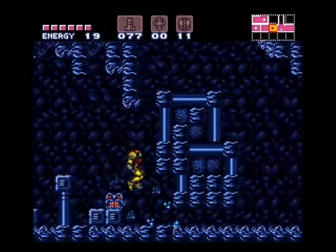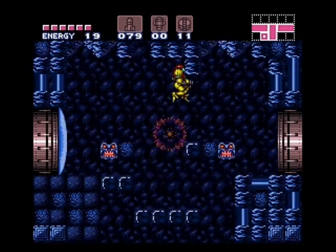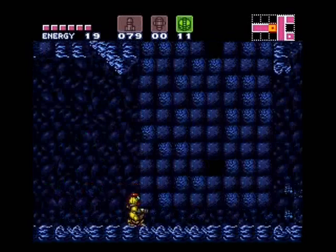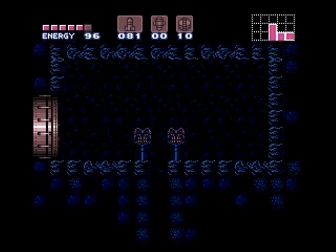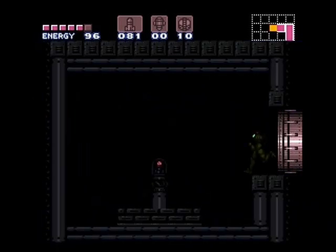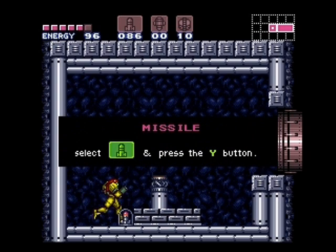And then we'll be headed back this direction — looks familiar, it should. We're going in this room over here for the third time. On this next room, you can actually use the quick charge again if you want to, to save yourself a little bit of time, and you can have your charge built up by the time you hit those blocks right there. Otherwise you'll need to power bomb them, and then you can jump up through here. On the next room, there's an invisible platform — you'll see me wall jump off of it right there.